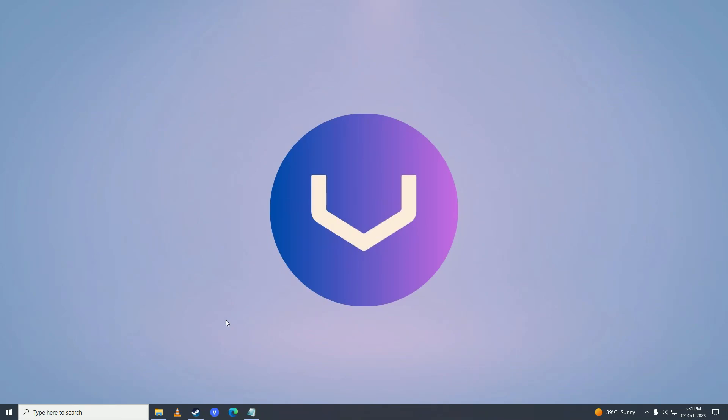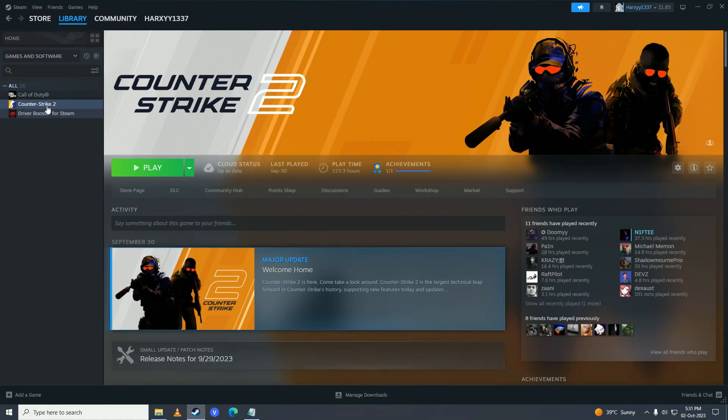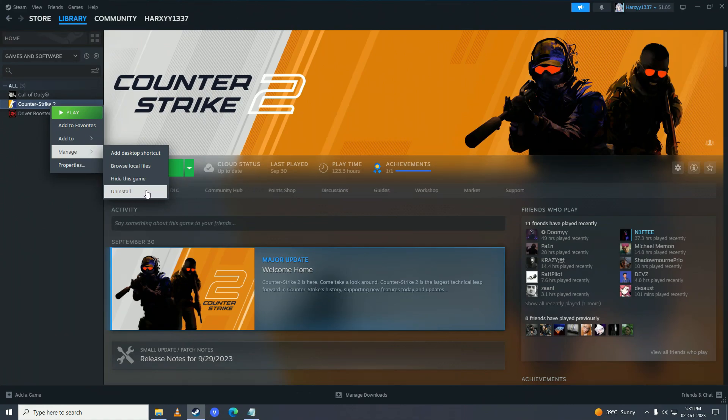If that still doesn't fix the issue, open Steam, right click on Counter-Strike 2, go into Manage, and uninstall the game. Then reinstall the game and see if reinstalling fixes the lag and stutter.